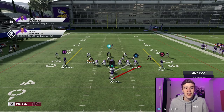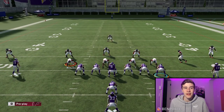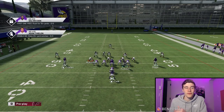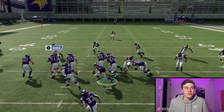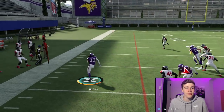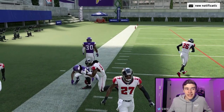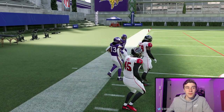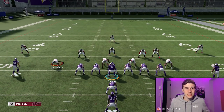When it comes to the stretch, I'm looking for where I have the numbers advantage. Against this defense I'm going to flip the stretch. What I do is flip the run play and then motion my tight end over from right to left. I feel that's the most effective way to flip your runs rather than just clicking R2 in the audibles menu — when you flip it by motioning you get better blocking.